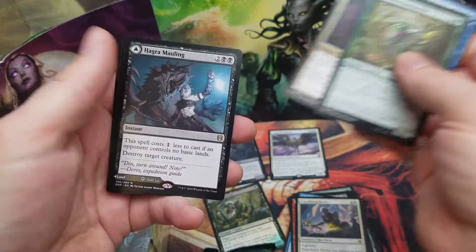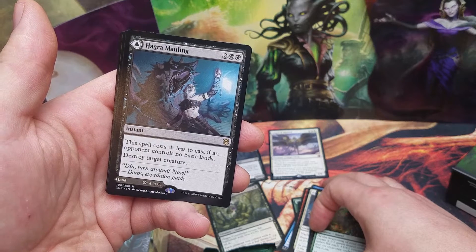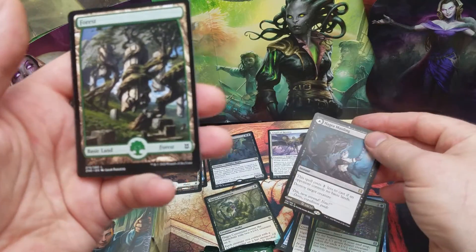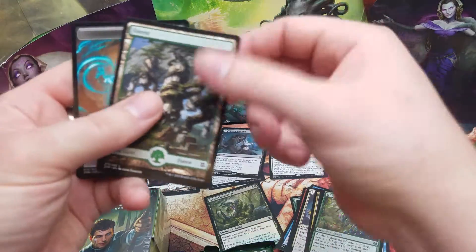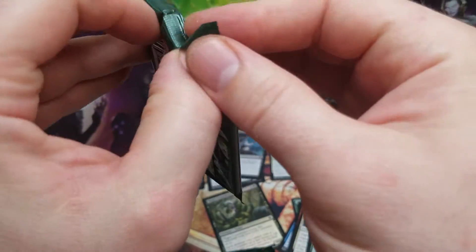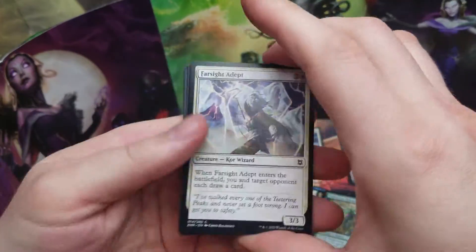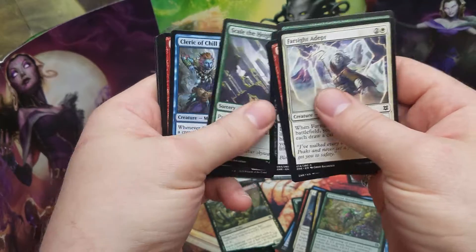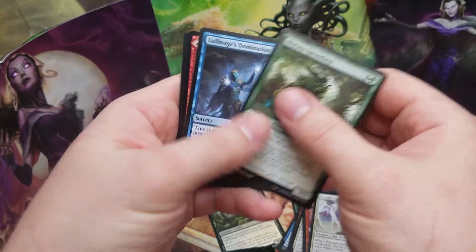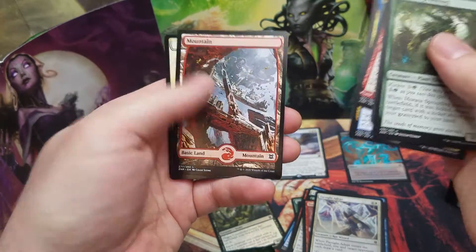Cleric of Life's Bonding — that's good, I'm building a cleric deck. We got a Hypno... huh, weird. I don't think black really needed another creature destruction spell, especially with a weird clause on it. Oh wait, it's also a land on the other side — that's where the added value is. And we got the Kaza Royal Chaser and a really cool Mountain.